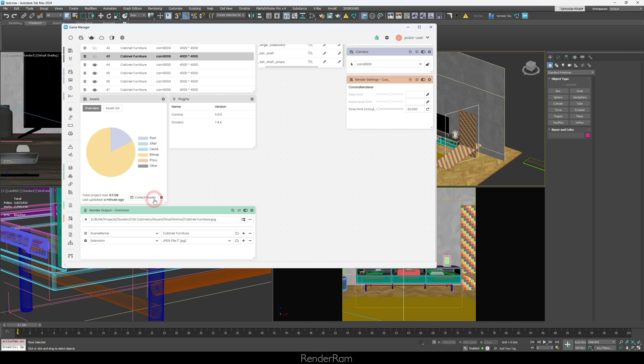You can see what portion of your scene is being used by what. Not only that, you have the ability to collect assets — you can copy them to a folder, archive them, include the max file, whatever you want. In the asset list you can see all the textures being loaded in your scene. You also have a missing only filter.